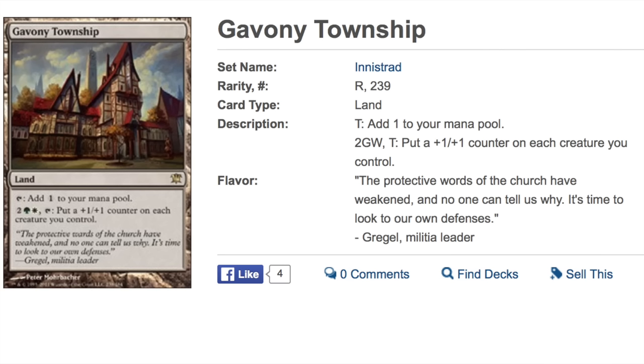Gavony Township — so what does it do? It adds one of any type, and it doesn't come into play tapped, which is really important. For two green white and a tap, it puts a +1/+1 counter on each creature you control. The reason I'm positive this card is going to go up in price is because of that +1/+1 counter ability.